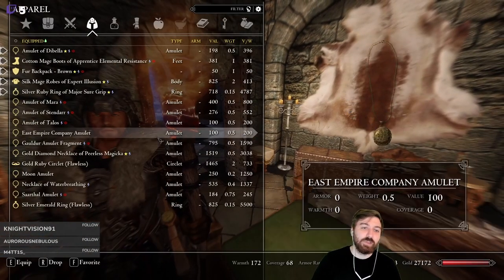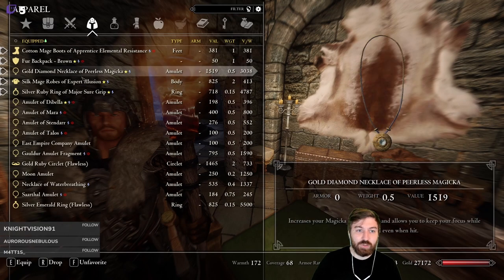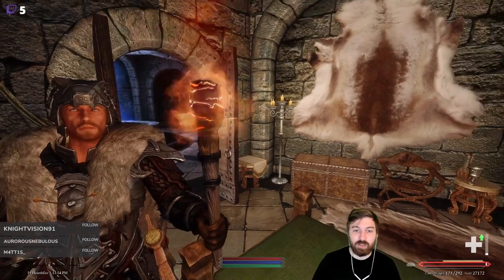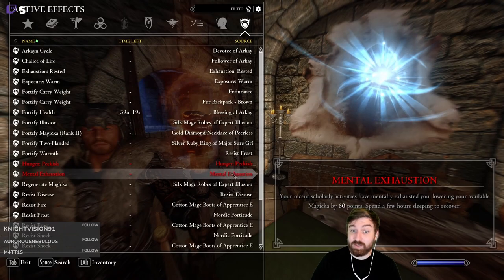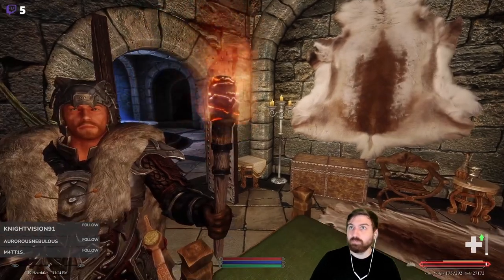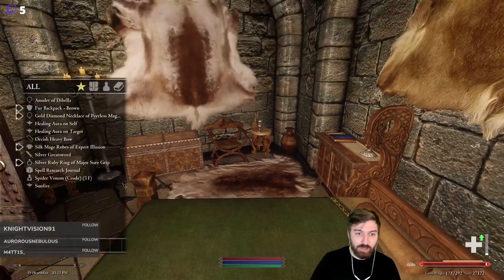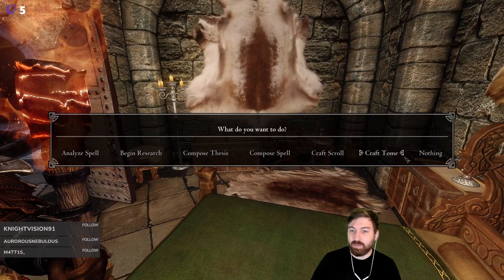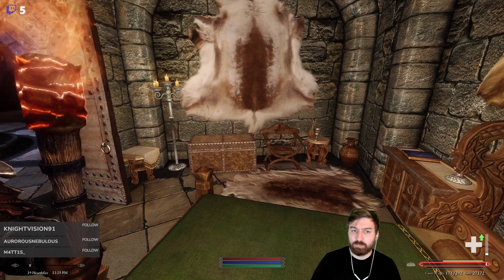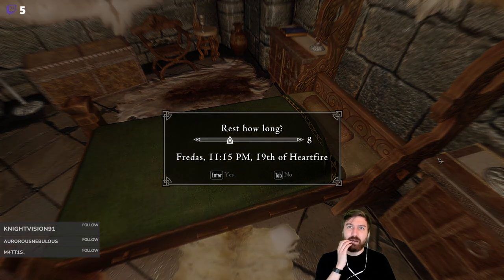I completely forgot to switch over to the necklace, which we should probably just be wearing at all times now for the extra magicka it gives us. How tired are we? Mental exhaustion by 60 points — good lord. It's now in our next slot. Is it going to let me toggle it? Yes, nice. We'll do like eight or nine hours of research.